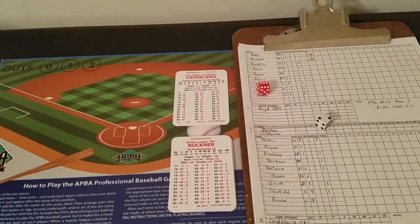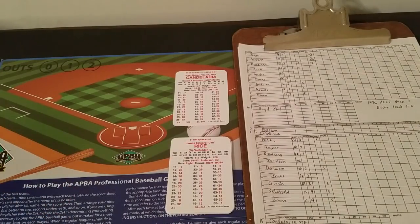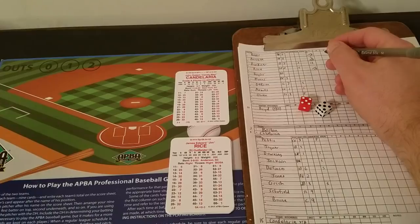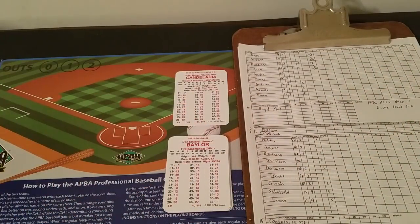Roll 62 is a 29 — ground out, pitcher to first, runners hold. That's a 1-3 ground out right back to the pitcher. Candelaria froze the runners, so Buckner could not get it out of the infield. That brings up Jim Rice. Roll 55 is a 7 — that ain't going to matter, that's a two-run single for Jim Rice. He takes second on the throw to the plate. 2-0 Red Sox on the single by Rice. Now we go to the runner on second chart for Don Baylor.